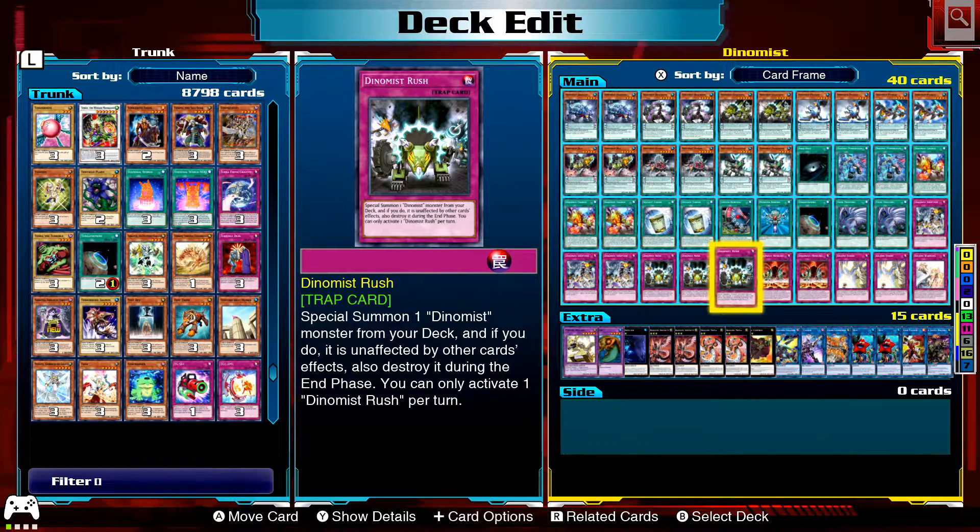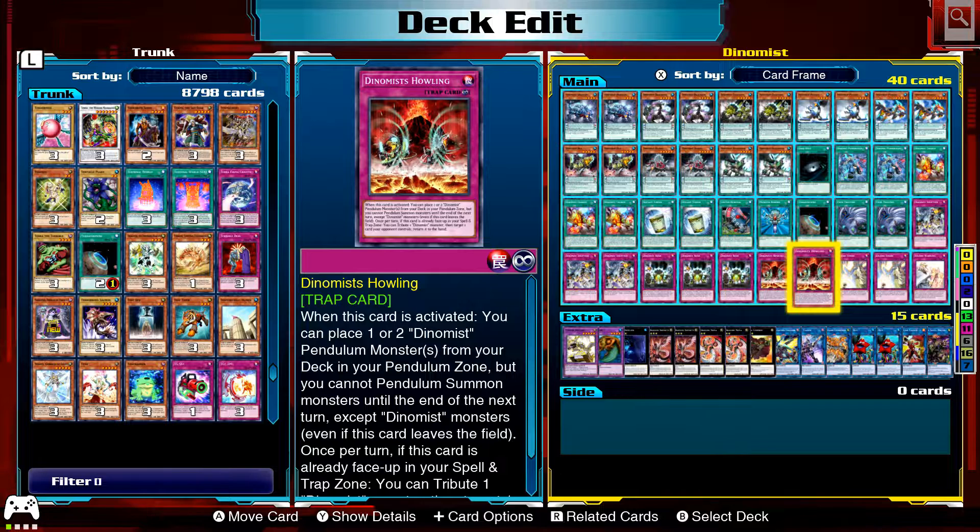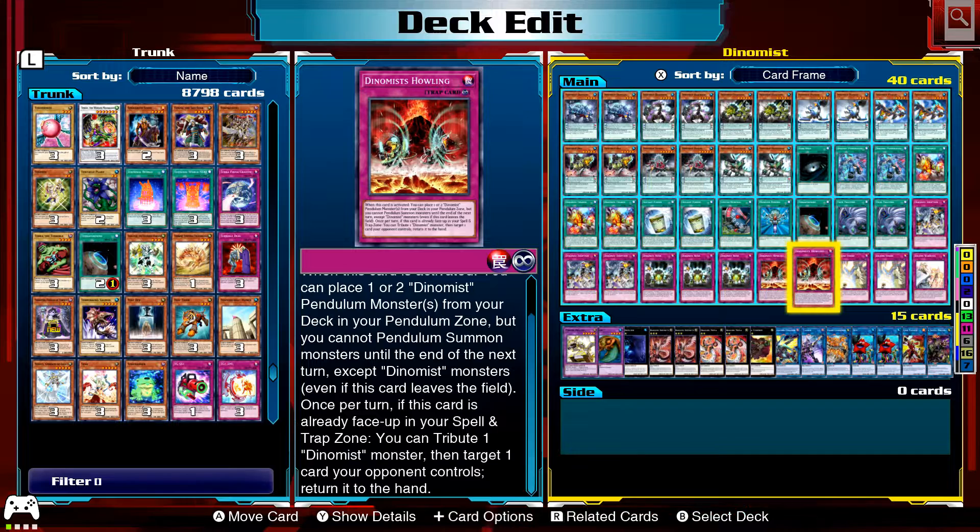Dynamist Rush: Special Summon a Dynamist monster from your deck, and if you do it's unaffected by other card effects, but it's destroyed during the End Phase. You can only activate one per turn. Dynamist Howling: when activated, place one or two Dynamist Pendulum monsters from your deck to the Pendulum Zone, but you cannot Pendulum Summon except Dynamist until the end of the next turn. Once per turn while face-up, you can tribute a Dynamist monster to target a card your opponent controls and return it to hand — that second effect is pretty good.